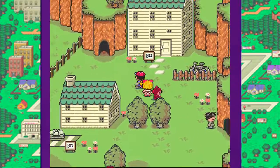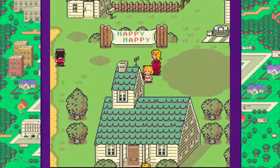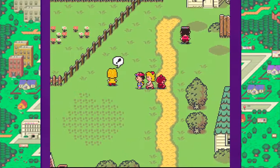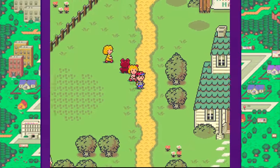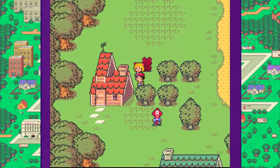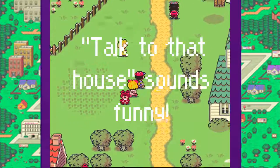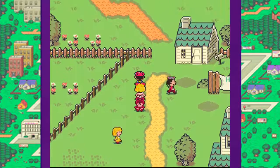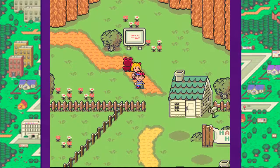Wow, we got the second Melody, and Paula leveled up a lot. We beat the Mondo Mole and stuff. Oh, and that house is kind of a spoiler — you do not want to talk to that house. The people speak with a weird font. Next time on EarthBound, we'll go back to Twoson and see what we can do there. See you guys then.